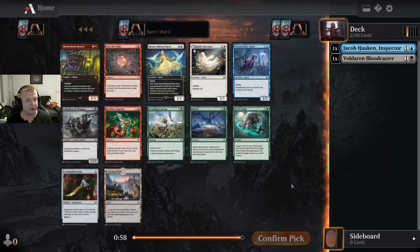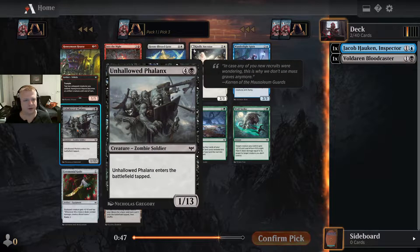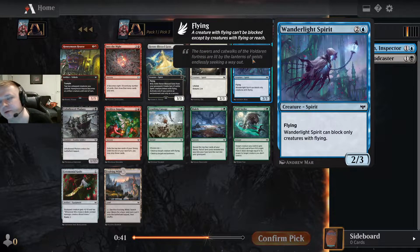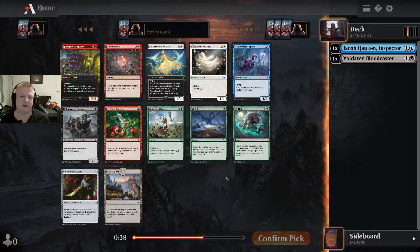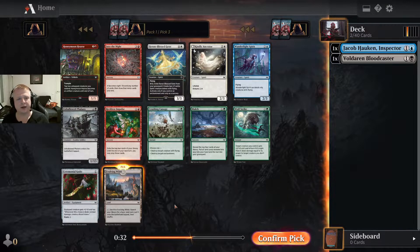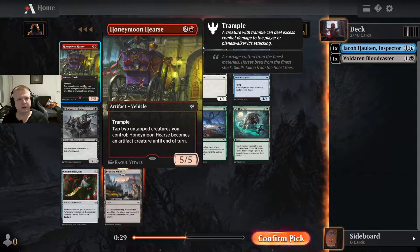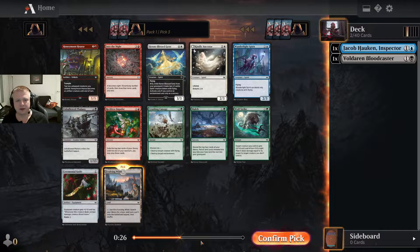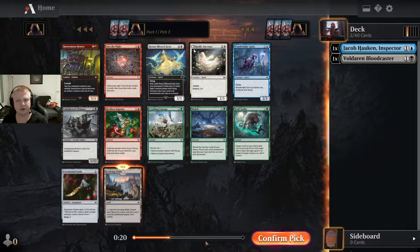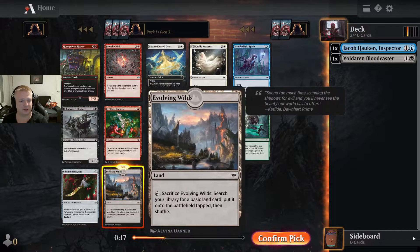The problem with this pack is that the blue and black cards — Unhallowed Phalanx and Wanderlight Spirit — are not that good. They're the only cards for these colors, so I should maybe take the Evolving Wilds or the Ceremonial Knife. I like the land better here; the knife is only useful in decks with a lot of easy ways to make it a creature, which I'm not building. I'll take the Evolving Wilds.